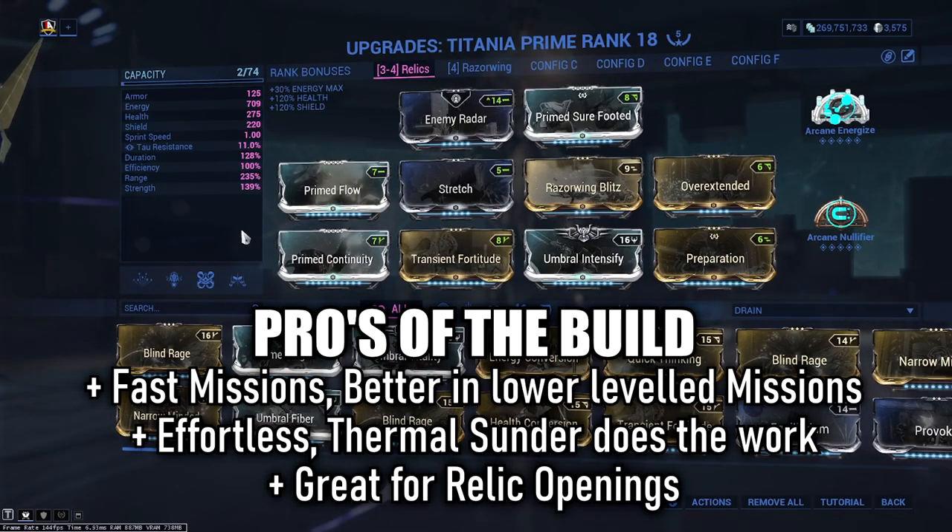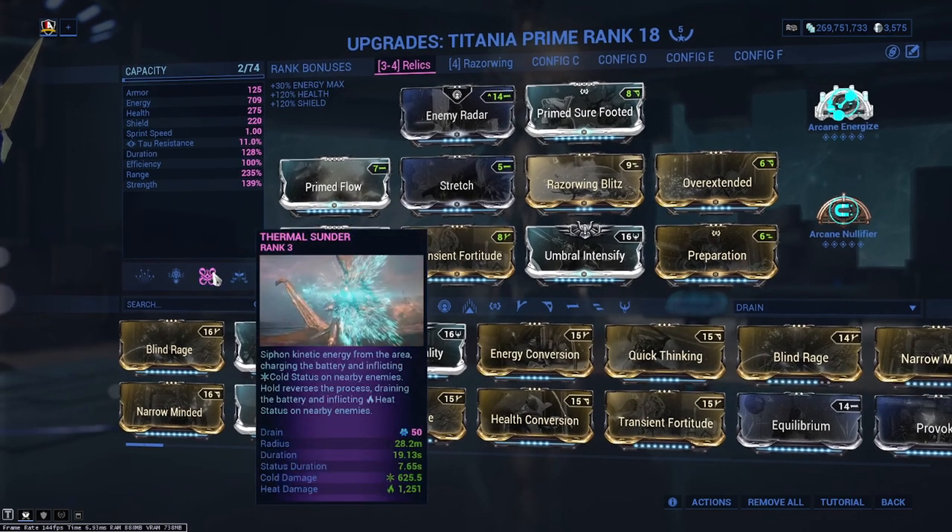On lower tier tile sets — things like Exterminate, Capture, Sabotage — we're just going to be nuking enemies absolutely effortlessly when they come into our vision and when they approach our Warframe or when we approach them.